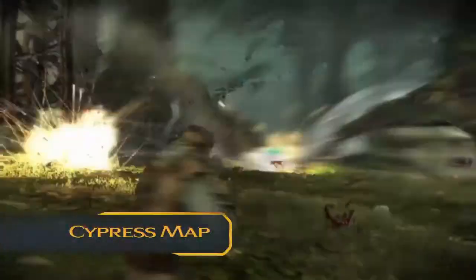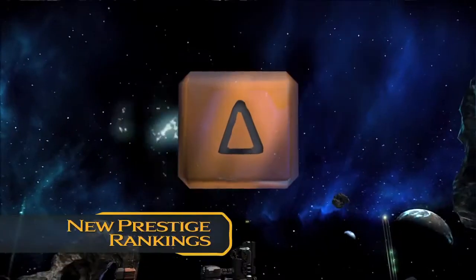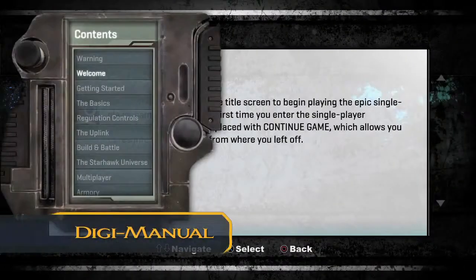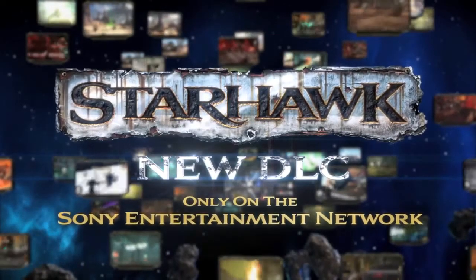Also included: a free Cypress Multiplayer Map, new Assault Mode, new Gatekeeper Mode, new Arena Mode, new Prestige Rankings, the Starhawk Digital Soundtrack, and the Starhawk Digital Manual. You can find all this Starhawk DLC only on the Sony Entertainment Network.